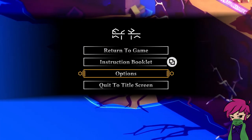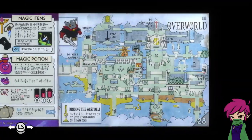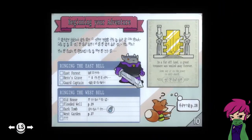I'm trying to decipher the things I can't understand. I'm supposed to go to the old house — which I think is the key we just got — then to the flooded well, then the dark tomb, which is up here. Magic items, magic potions, sword, keys, fruits, hot pepper, ivy, effigy, lure. I see the tarot cards. They say if you throw enough bombs you'll get a prize — don't be afraid to use them. Oh, I already got that trophy. Holy cross. I see the dark tomb. I see the old house. This is actually really cool — old house, flooded well.